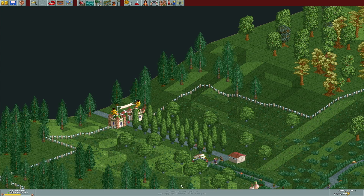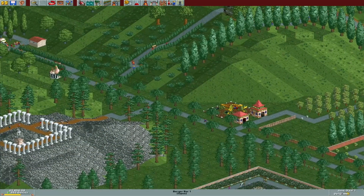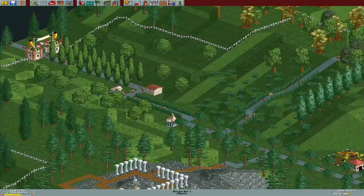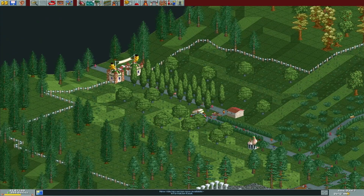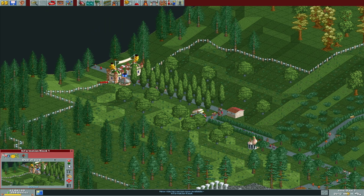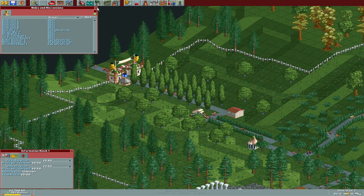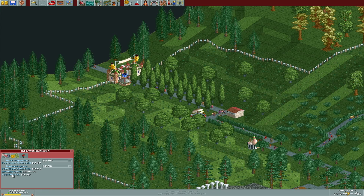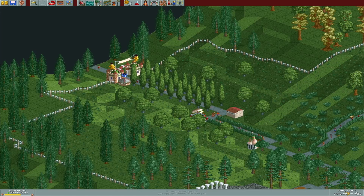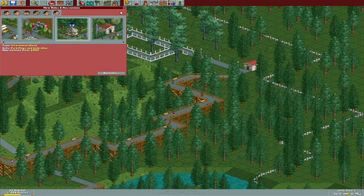This thing should pop up here very shortly. We're probably going to need some more handymen here soon because it's a really large park and there are a lot more people. All right, excellent — get an information kiosk right there. Umbrellas and then maps — yeah, we think that's probably fine.